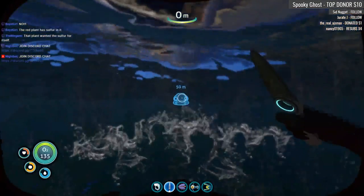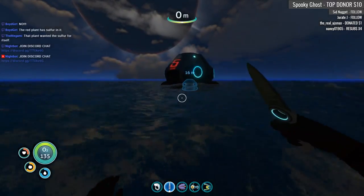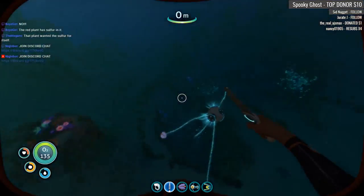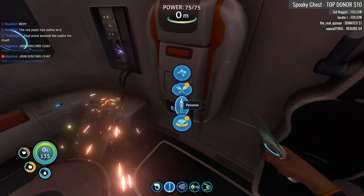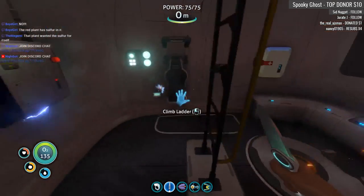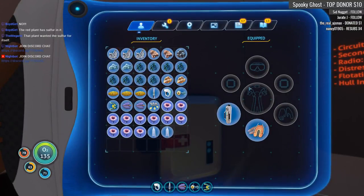Now we can make a couple things here, I hope. Life pod number five — here's my storage. My fishing ball is doing wonders down there. First order of business is probably healing ourselves. There we go. We don't even have any scuba gear here.